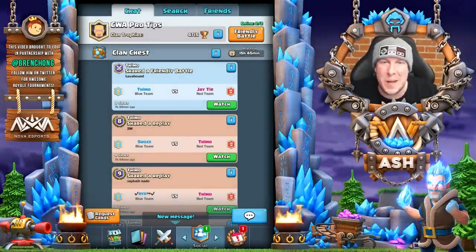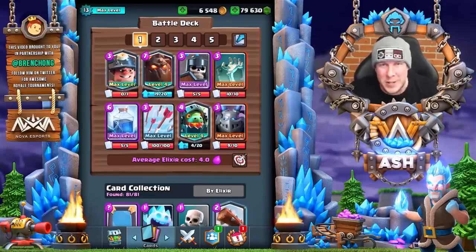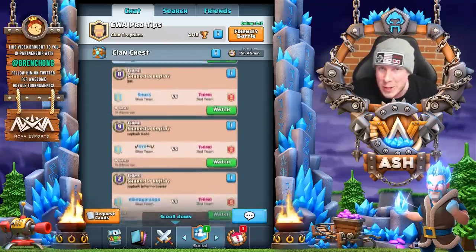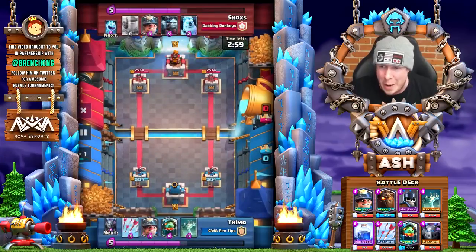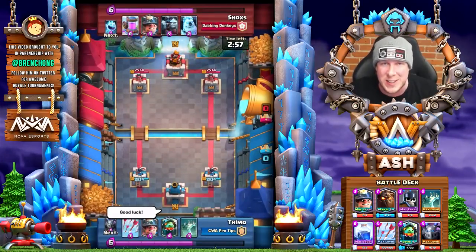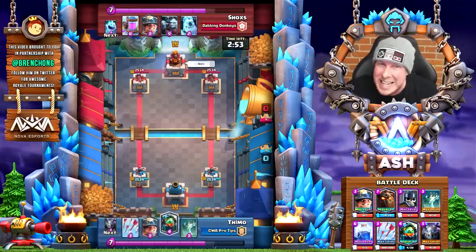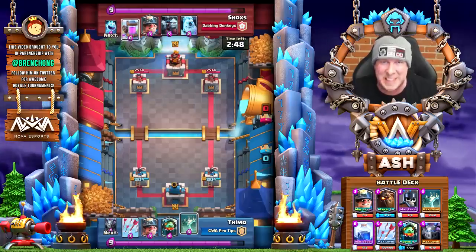Hey guys, what's going on? It's Ash here coming at you today in Clash Royale. Today we're going to talk about this Lava Hound deck. It's a new meta deck and you can see right away it has lightning in it. We're going to be joined by pro Teemo from Sandstorm — a really good pro player who's been having a ton of success with this deck, rattling off four 12-win Grand Challenges in a row and a lot of success on ladder. It's a new meta Lava Hound deck — no balloon necessary.